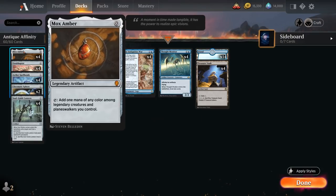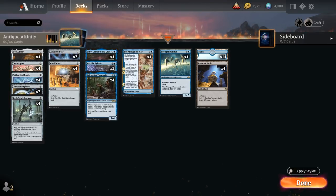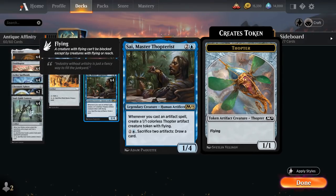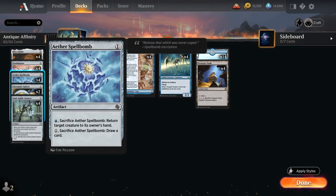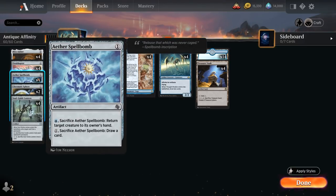At zero mana, besides our full playset of Mox Amber, we also have a full playset of Ornithopter to give us another cheap artifact to help with affinity, help us play turn one Emery, and generate additional Thopters after Psi. At one mana we've got Aether Spellbomb, a very important card for creature interaction. The one-mana artifact can be sacrificed for blue mana to return target creature to its owner's hand. Combined with Emery, it gives us a way to bounce one creature every turn — great for stalling against creature decks — or we can simply sacrifice it to draw a card.